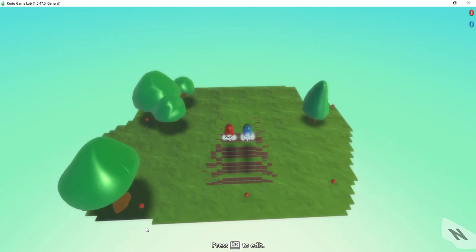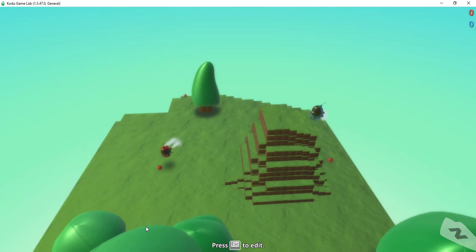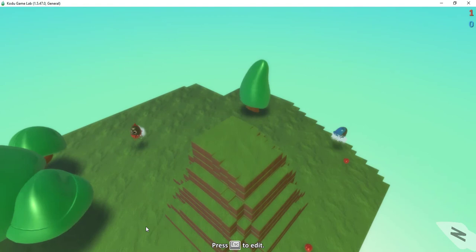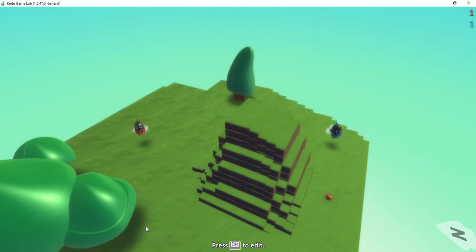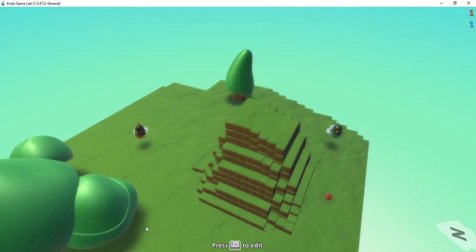So basically it's the same thing as the first Kodu — the only difference is instead of adding a point for the red team, we added a point for the blue team. Let's try this out. I'll move the red one and try to get an apple — I added one for the red team. Now controlling the blue Kodu, I'll try to get an apple. It looks like it's working: when the red one touches an apple it adds one point for the red team, and when the blue one touches an apple it adds one point for the blue team.